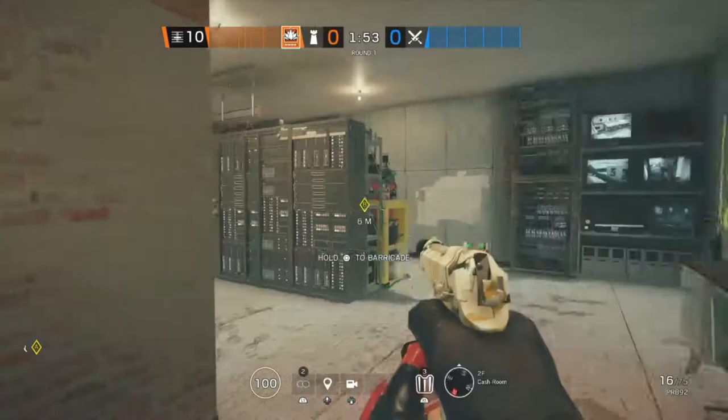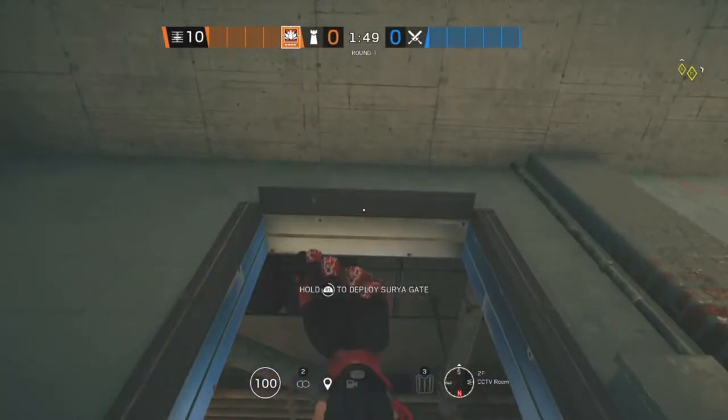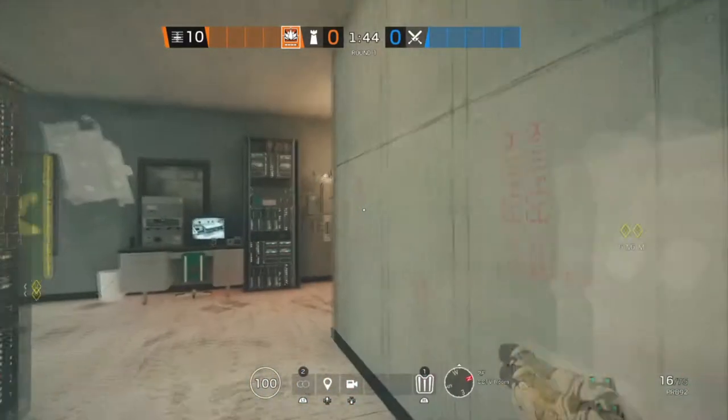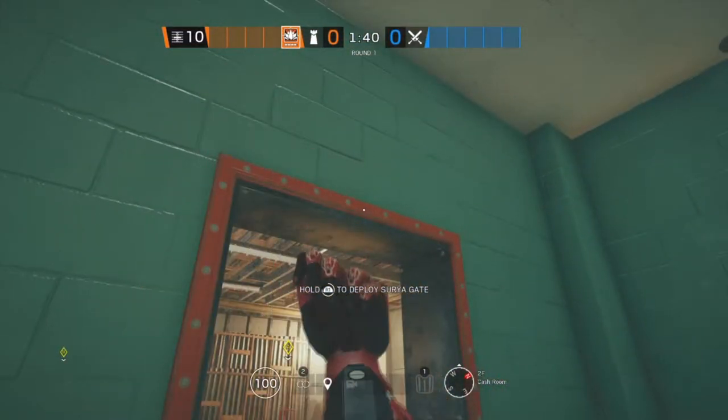The next site on Clubhouse is Cash Room and CCTV Room. Starting off in CCTV, we're going to be putting an Aruni on that window. The second one is going to be on this doorway, and the last one is going to be in Cash Room on this doorway.